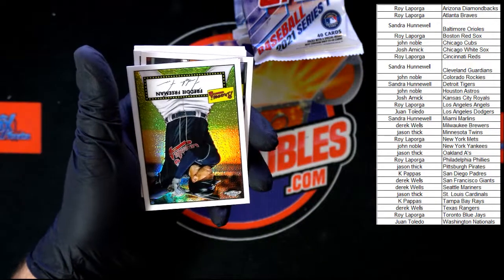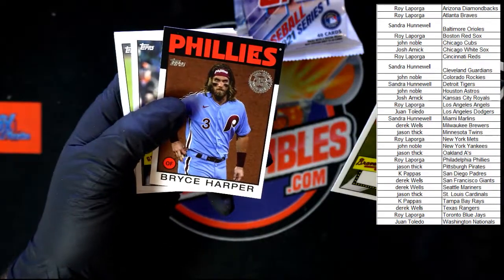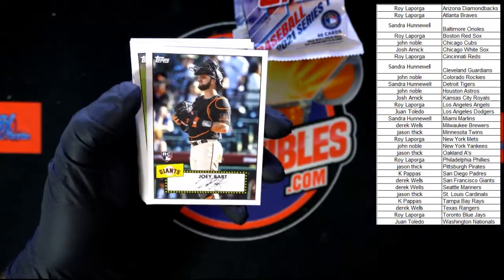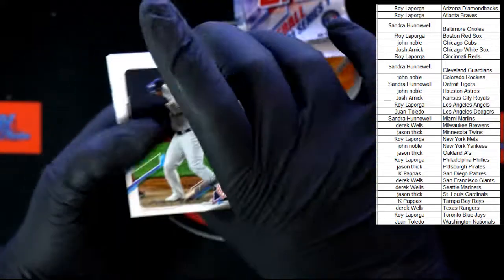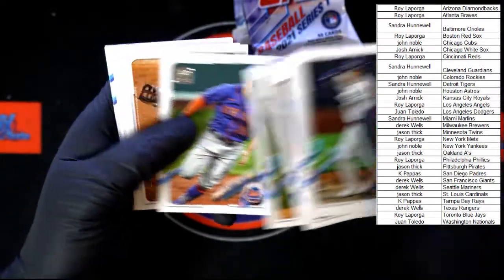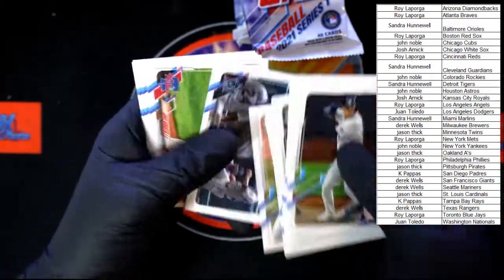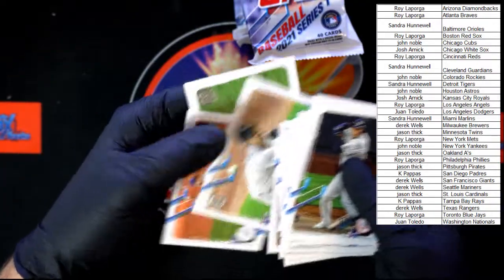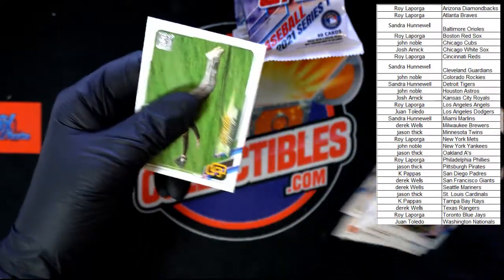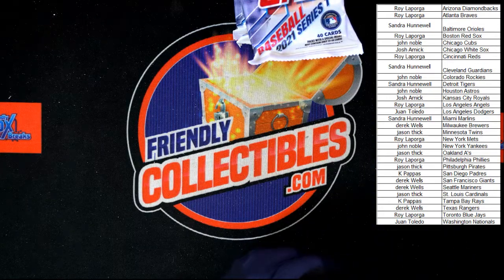I thought I had something — I was like 'oh wait,' and then I realized what it was. Cool but not what I thought. Freeman. Harper 86. Joey Bart rookie — nice, very nice right there. Pearson. Urshala. Tatis. Olson. Dunning, White, and Grisham. Some of this lettering I just can't see even on the camera — I'm like, I have no idea what that says.